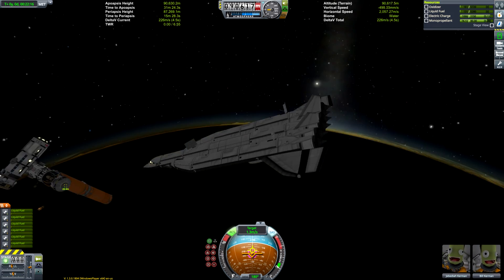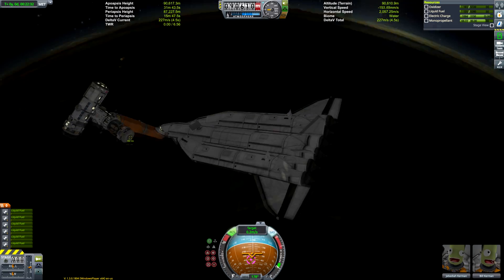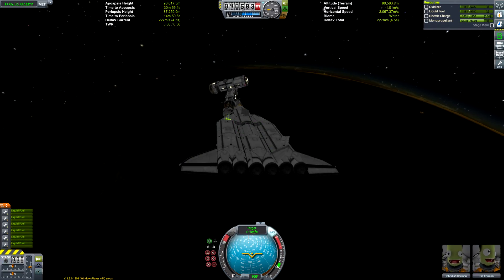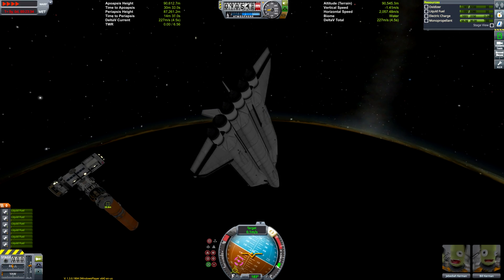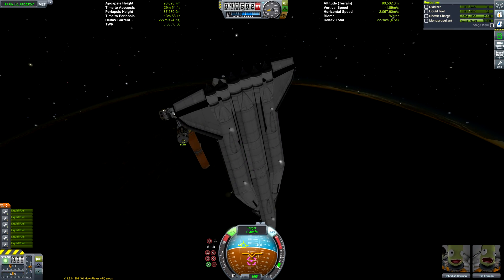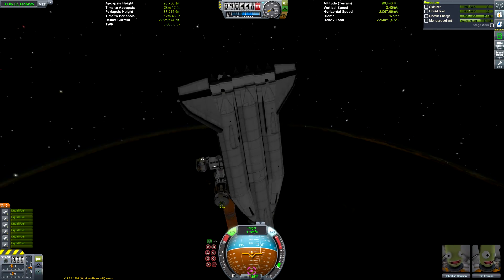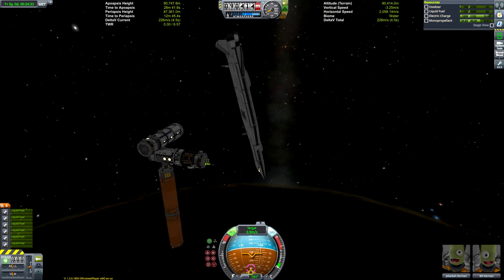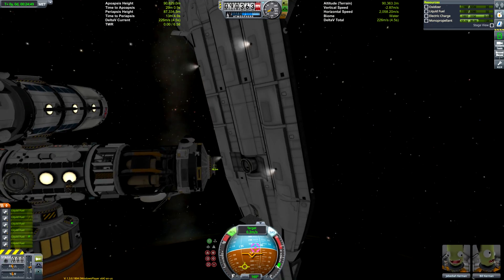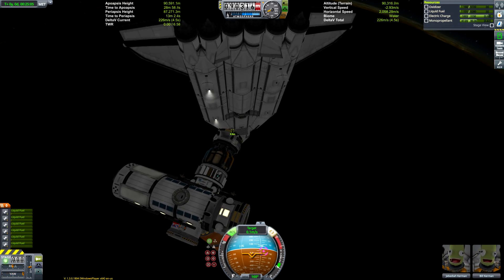This is a sort of soft recreation of the Venture Star, which is probably the closest we've come to an actual SSTO program. The Venture Star came pretty close to being a working program and would have used an aerospike engine — but it would have been a linear aerospike, not a toroidal aerospike.